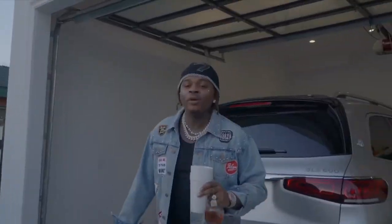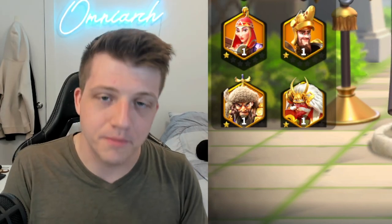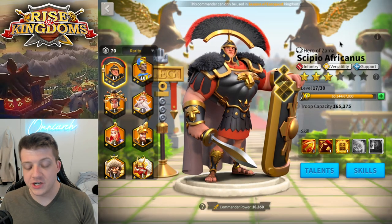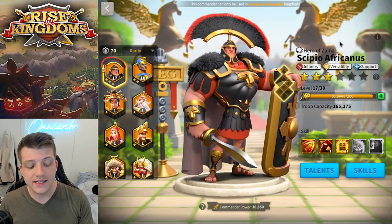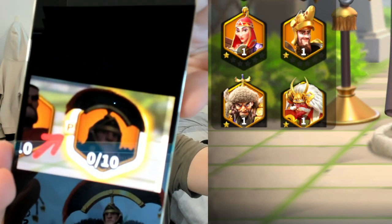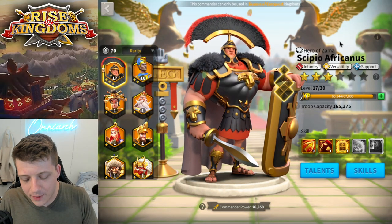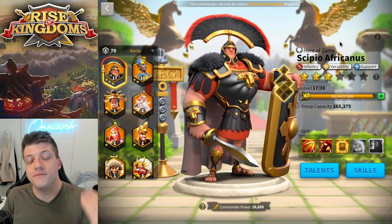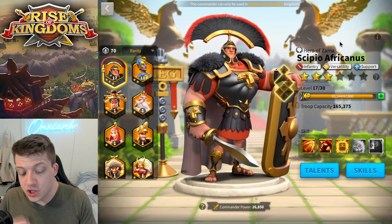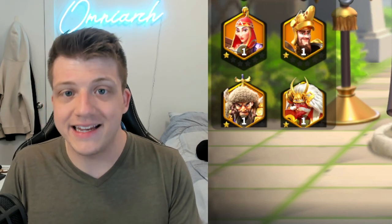Jokes aside, I did actually reach out to VIP support about the P next to CPO's icon. I told them: 'Hello, I have a question regarding the new legendary commander Scipio Africanus — why does he have a letter P next to his icon?' I literally took a screenshot and put a big red arrow on it, like an OmniArc thumbnail, to ensure they knew exactly what I was talking about. When you talk to support you have to be very explicit. I followed up saying no other commander appears to have this in the game.